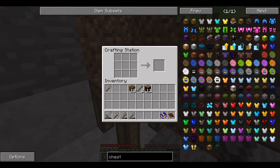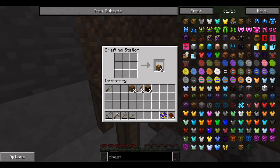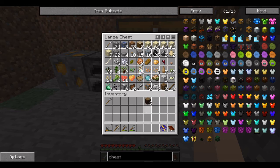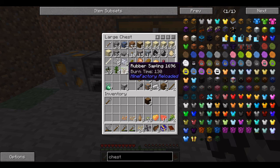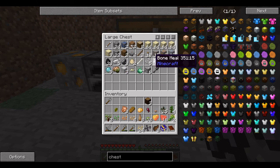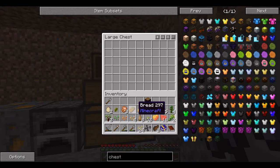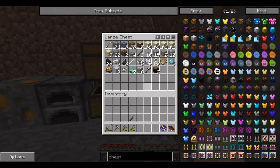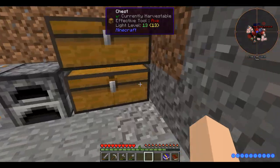Why'd that not work? Oh, it's because I was doing the oak one, my bad. There's another chest. For that chest we'll put all of these plant and food items. Eggs go in there too. This way it's going to be easier to find any food if I need to — it kind of keeps things organized a little bit.